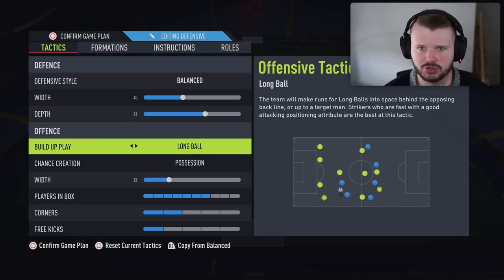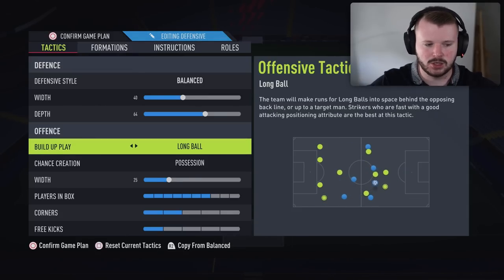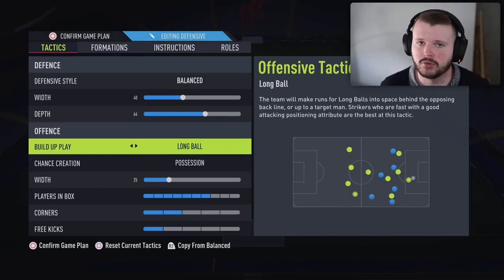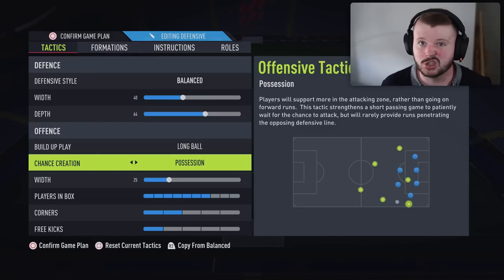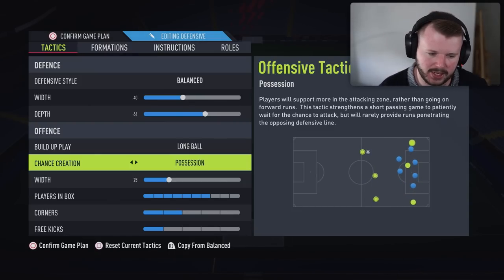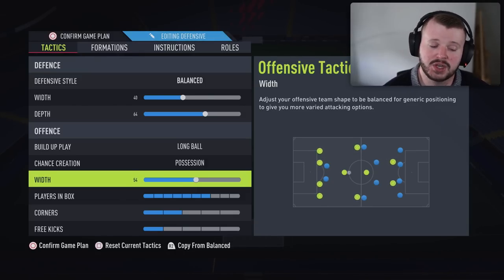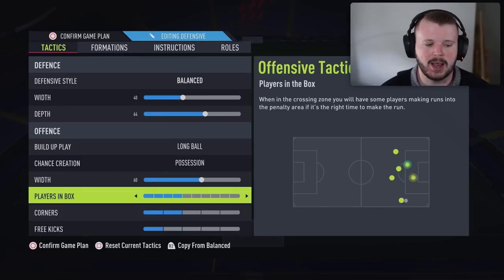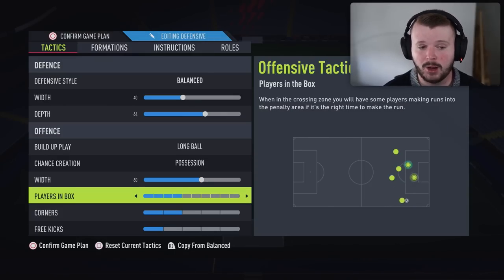For build-up play, I actually go long ball and possession even in my 4-2-3-1. When I pick up the ball in my own half, I want my players making aggressive runs so I can send the ball in behind. But once I get into the final third, I want players to show for feet so I've got options to hold the ball, frustrate the opponent, and bring them out of position. For attacking width, a neutral setting works well — you can even go around 60 — just to get that right attacking mid slot working between the fullbacks.